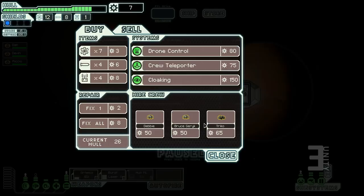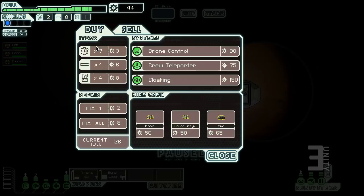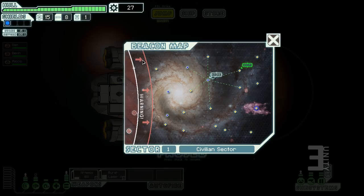We don't have enough money for much right now, so I'll sell the hull missile and buy fuel. It's very important to buy fuel — if you run out you have to turn on your distress beacon, and anybody can show up: the Rebels could just murder you, or someone nice might give you two fuel. I'll repair our hull and then head toward the exit. You can see the Rebels slowly advancing through the sector.